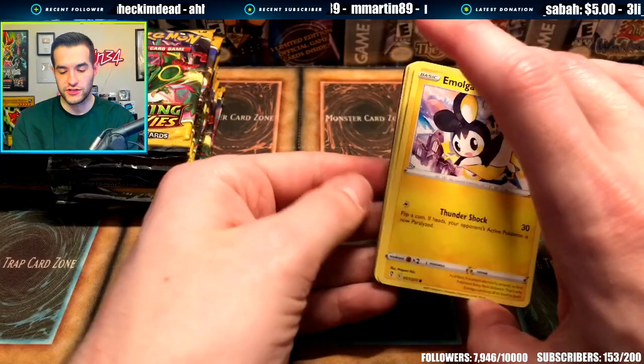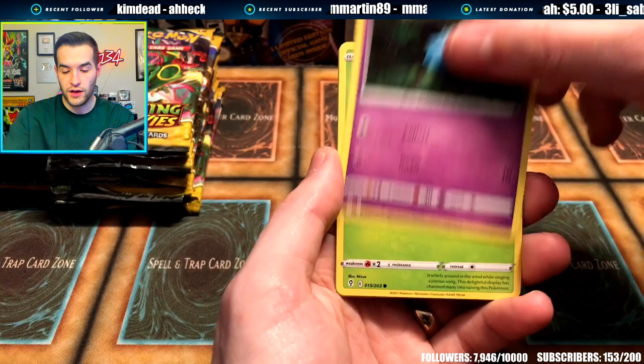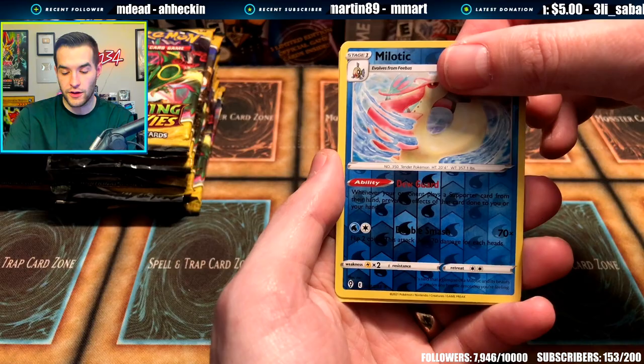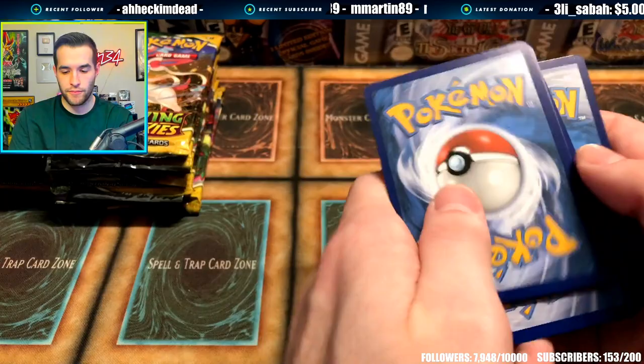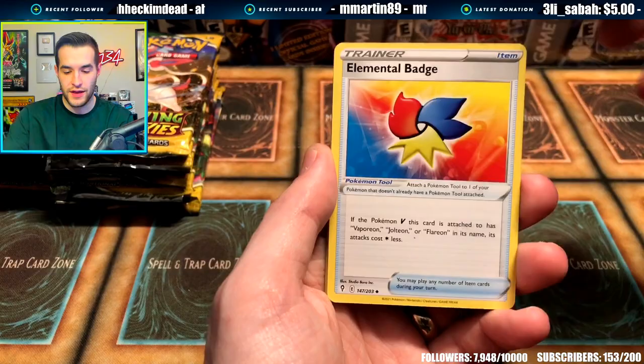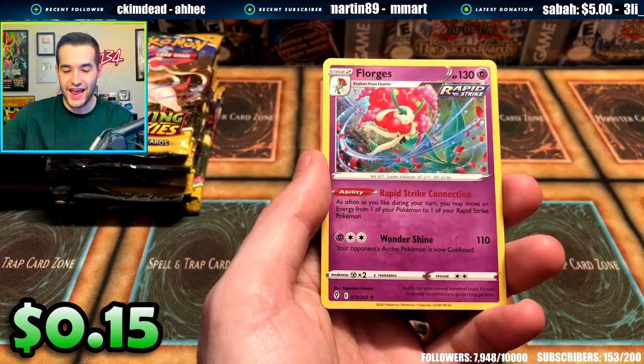This is the time. We got Grass Energy, Rimbombee, Flaffy, Emolga, Wubat, Gossiflor, Hippopotas, Reverse Milotic, and Wishiwashi. Then we open another pack: Skip Loom, Elemental Badge, Sableye, Teddiursa, Mareep, Zerua, Tentacool, Rayhan Reverse, and a Florgus. Then Zinnia's Resolve — that is a Full Art Trainer card. We'll take that. Another hit. This is the time — this is where we make it happen.